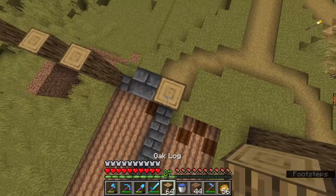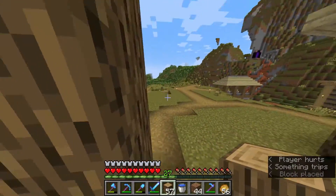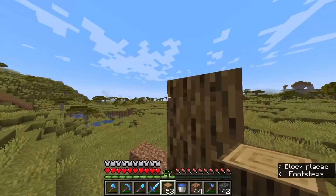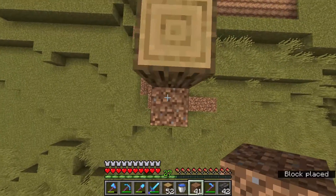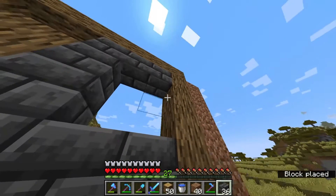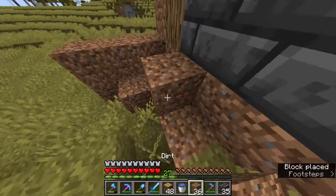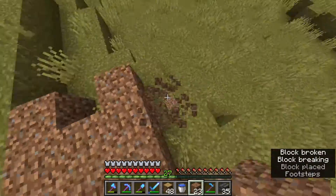I think we're three blocks high — let's go. Looks good. It looks about right. There we go. Now let's get the sides in, but first we'll do some terraforming. One thing about terraforming I don't like — all the grass.